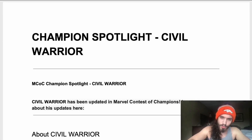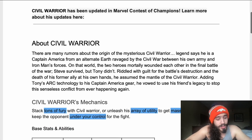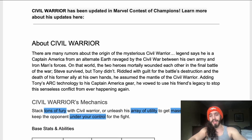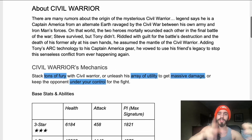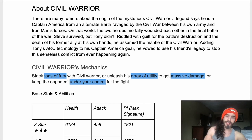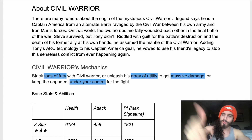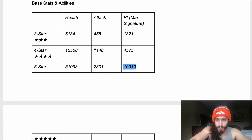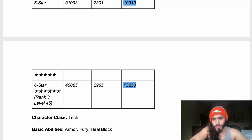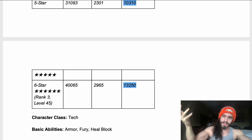Civil Warrior is getting a really nice fresh update — a moderate update that's really good for his kit. There's a lot of awesome utility and some pretty insane damage with this guy. His mechanics: stacks tons of furies, unleashes a ray of utility, gets massive damage, and keeps the fight under your control. At prestige 10, 310 as a five-star and 13,250 as a six-star — both him and Hood have some pretty weak prestige for buffs, usually around 10,500 as a five-star and 13,550 as a six-star.